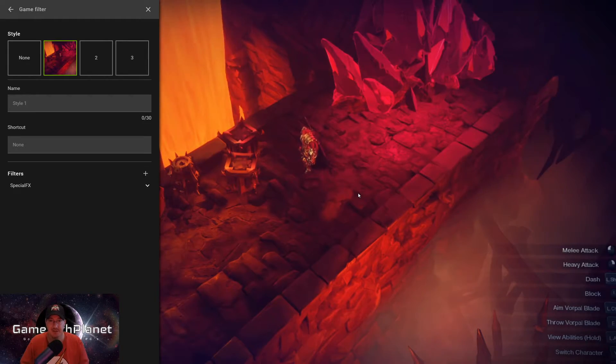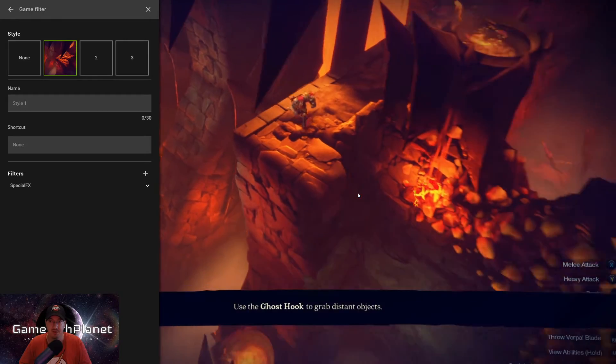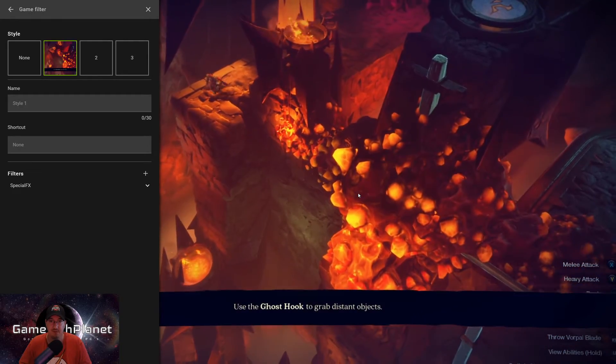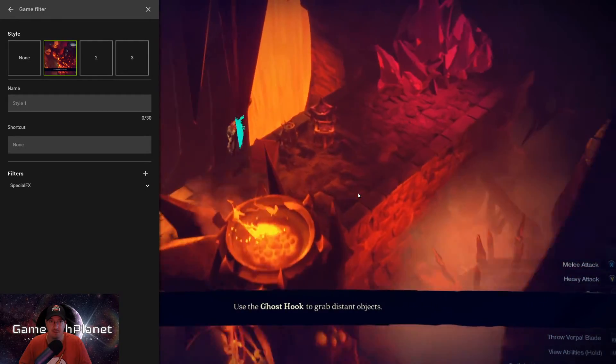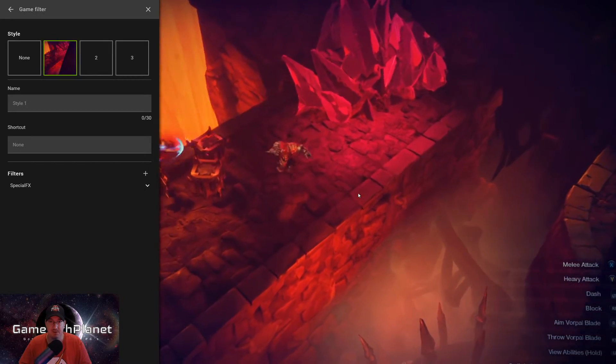Special Effects - you can see the coloring change here. You get a lot more bluish tint, a little different look to all of the colors. It's supposed to make it look a little bit more special effects looking. But there again, a lot of this is just completely useless.